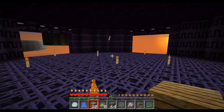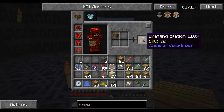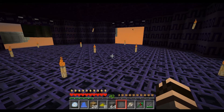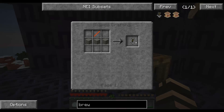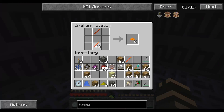All right, let's get to work. First things first, we need a crafting station — there we are, that goes there, perfect. A brewing stand is what we need: three cobblestones and a blaze rod. I generated a few of those — blaze rod and some cobblestones, boom, we got ourselves a brewing stand.